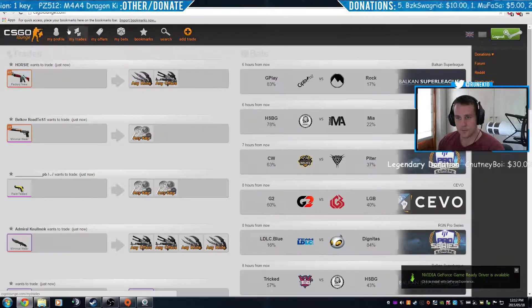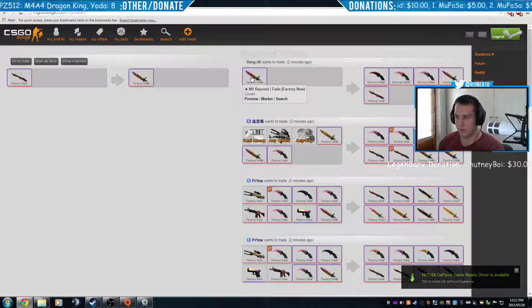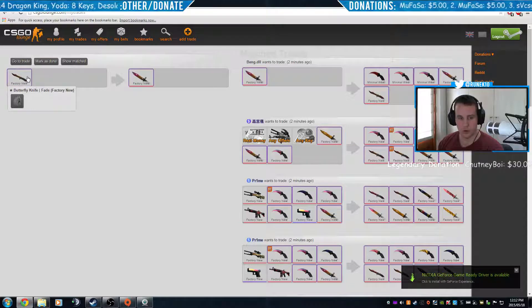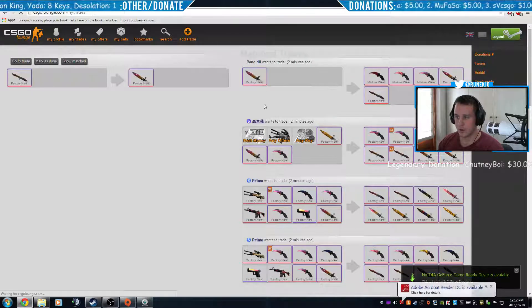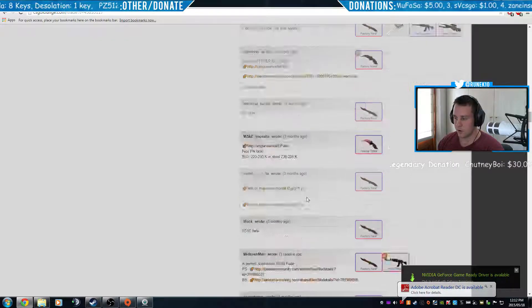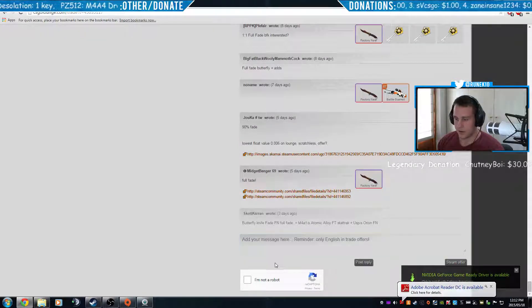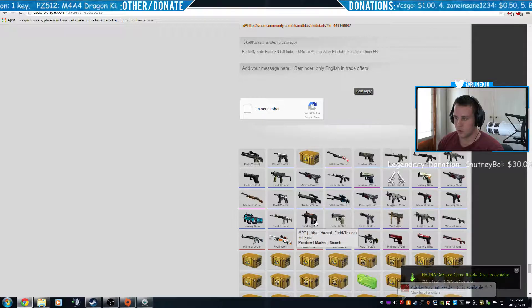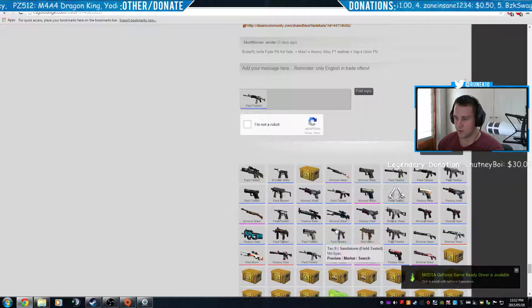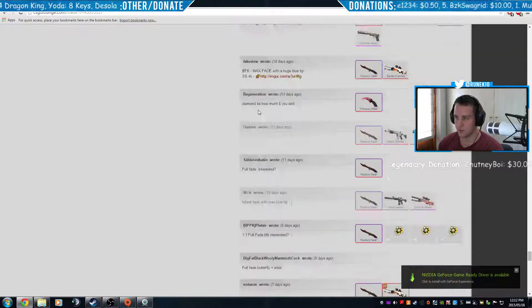You can also use the Matched feature — it shows people who have the knife you're looking for and are also looking for something like what you have. You can click on their names and reply with what you have. You can add items to your offer, select whatever you want to add, post the reply, and confirm you're not a robot.